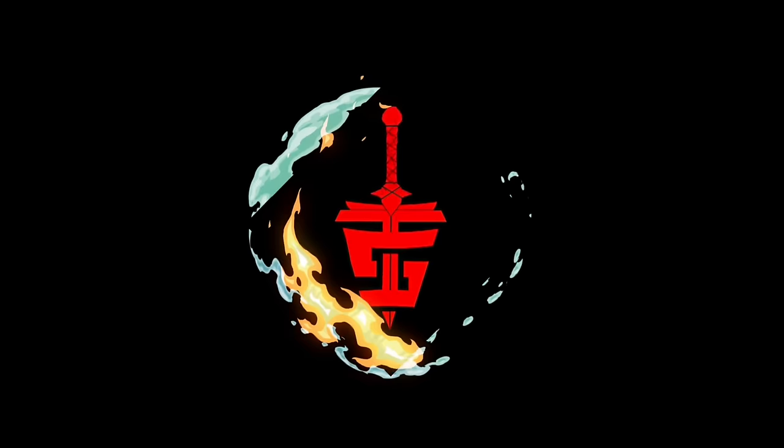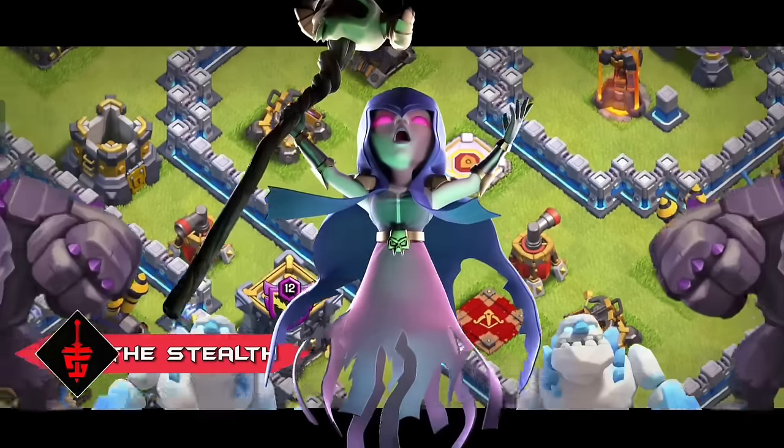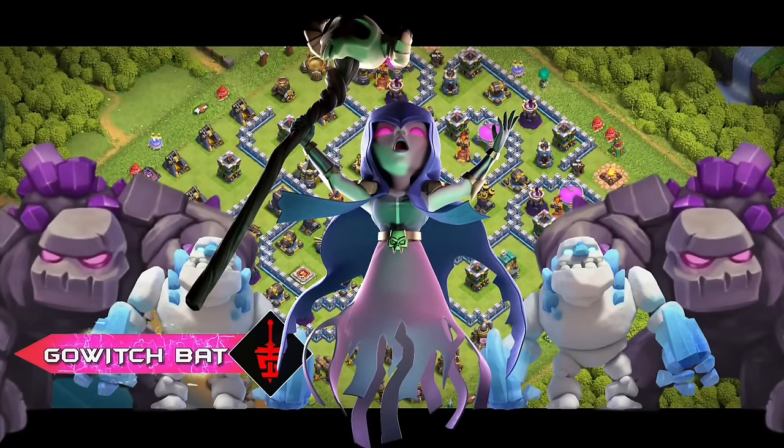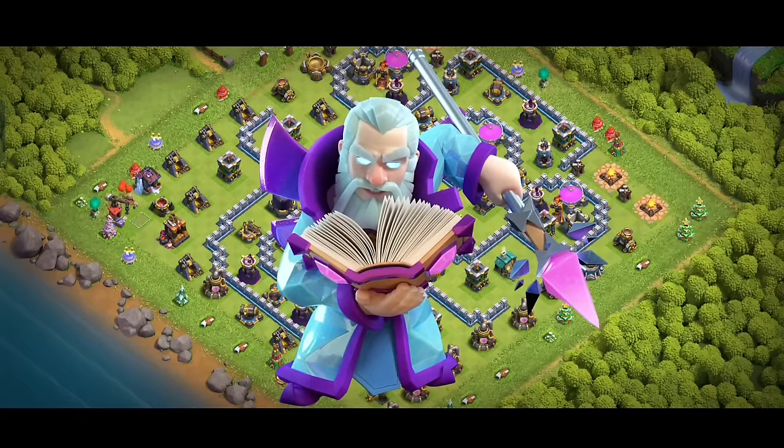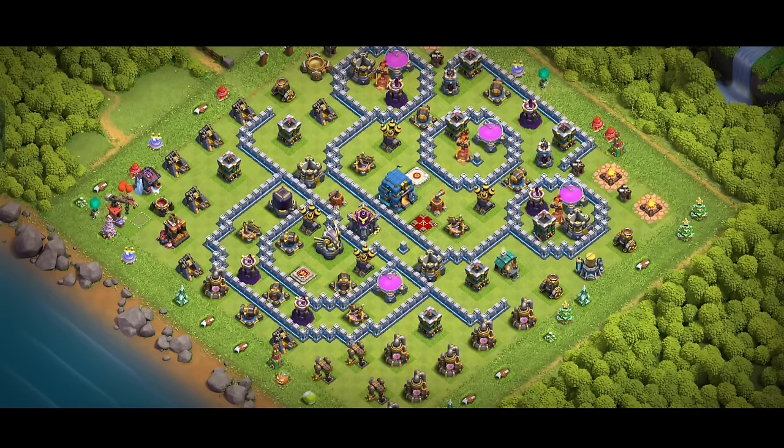At number 3 we have the GoWitchBats attack strategy. I will provide the army copy link in the description. This army can easily crush any base layout, but the key to success in this strategy is the Grand Warden — he plays a crucial role in controlling our attack, which is why I placed this one at number 3.